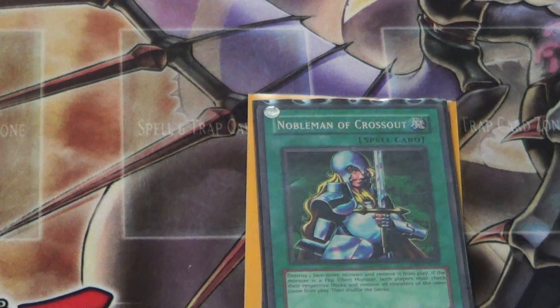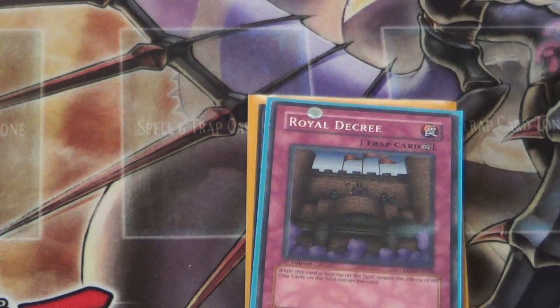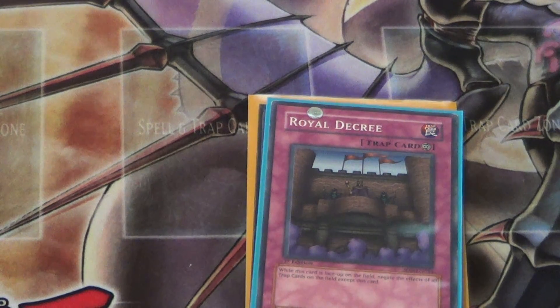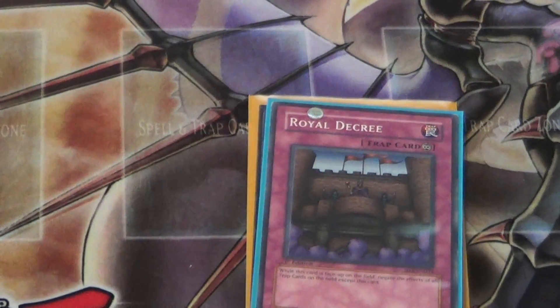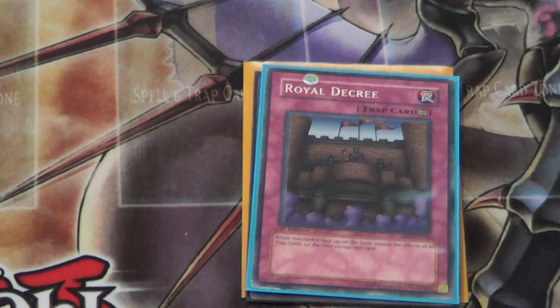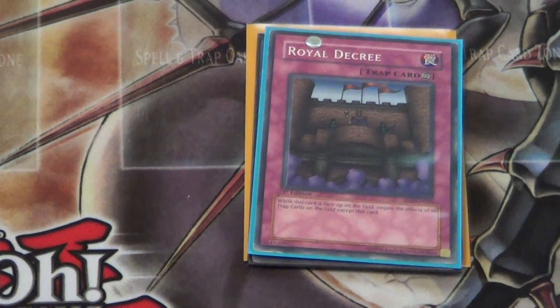Number 8: Royal Decree. It's kind of self-explanatory. There's a lot of decks like Final Countdown that run all traps and back row, Rabbits that basically set five traps, and just a lot of trap-heavy decks — and this really hurts them.